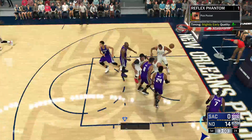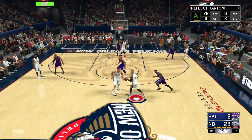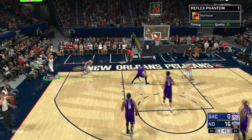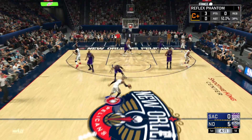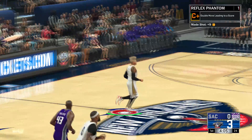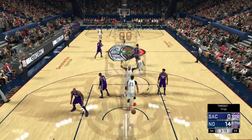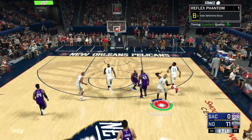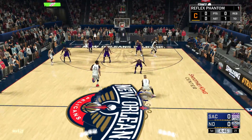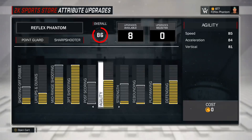Every Pro badge is literally insane. With the Sharpshooter Pro badge, if you miss a wide-open shot, that's on your jump shot — you need to change it. That right there is Corner Specialist — I have like two clips for it and it's one of the easiest badges to get in the game. Limitless Range right there, and that should count as Deep Range Dead Eye too. Deep Range Dead Eye also counts for deep mid-ranges, which I didn't show in this video, but deep mid-ranges will count as well.